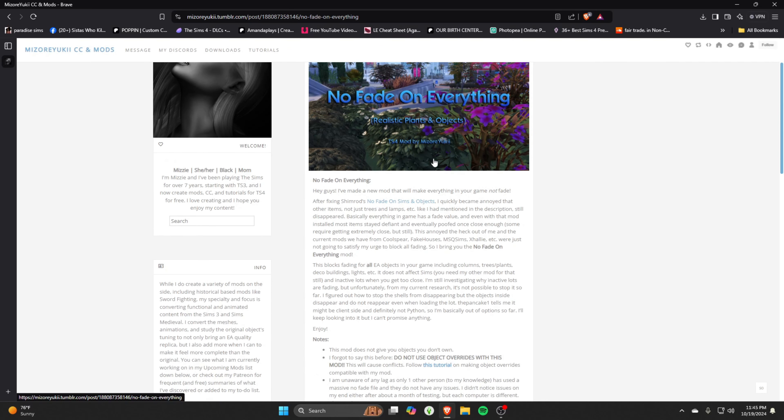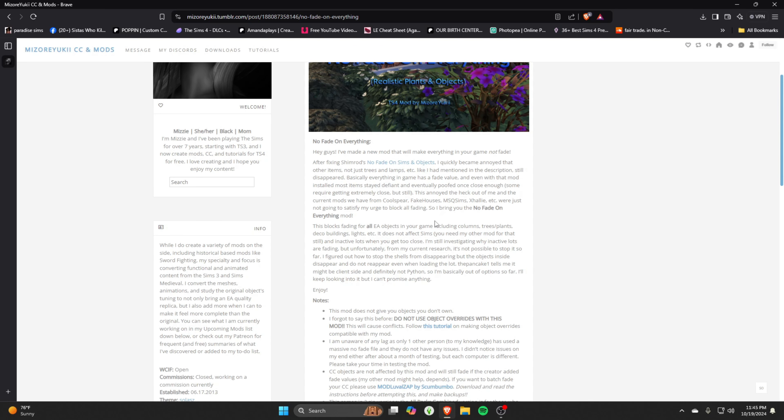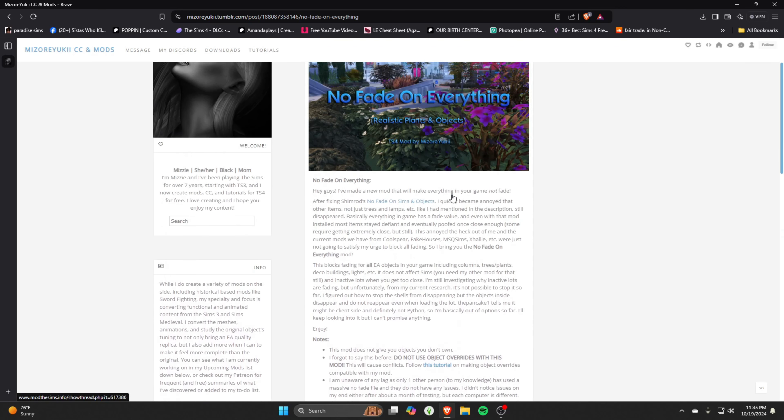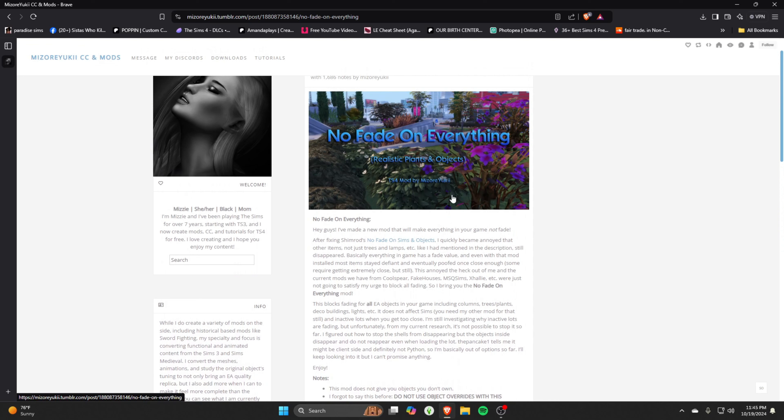Another mod I have is called No Fade on Everything by Mizuri Yugi. It removes all fading from objects and plants. It's a small detail but it makes such a huge difference — I personally don't like when plants look faded. It's a small mod that improves the overall look of your game, so I definitely recommend it.